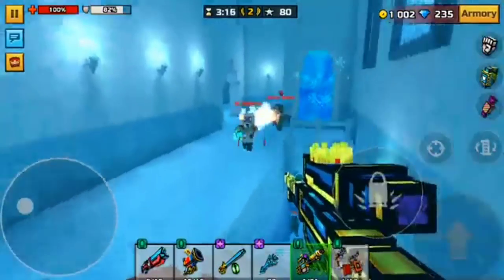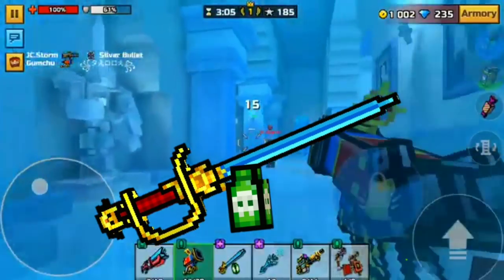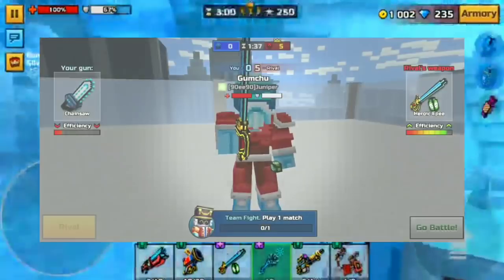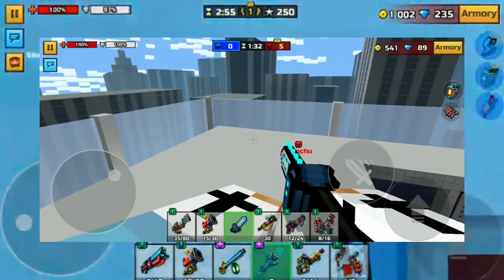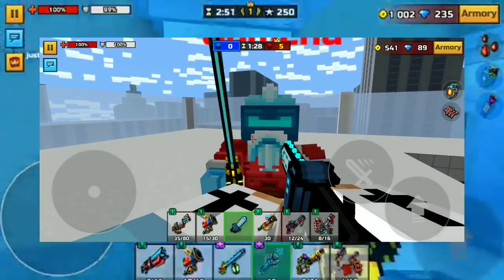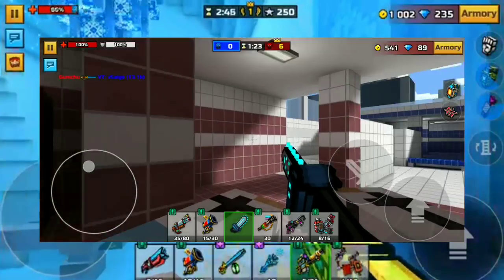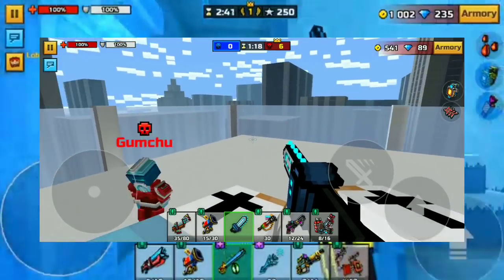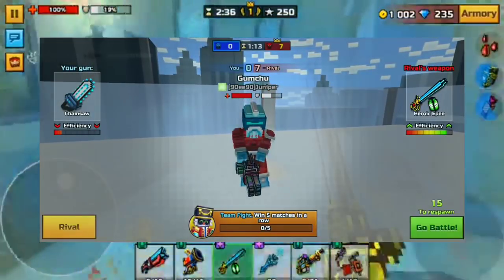A little bit of a weird name to say the least — this weapon is called the Heroic Epi, though I'm not really sure how it's pronounced. Let's go ahead and look at it in game. It is a melee weapon with a poison element next to it, so I'm assuming you pour poison on the blade and it does a lot more damage. It does have a poison effect, which I'll talk about, and it also has a really fast fire rate, making it a two-shot and very quick.